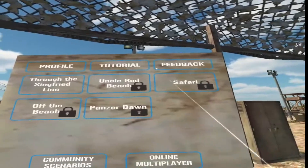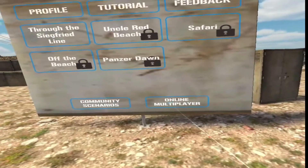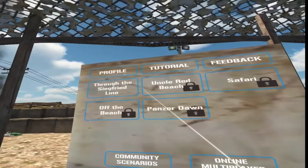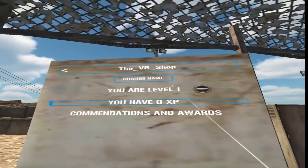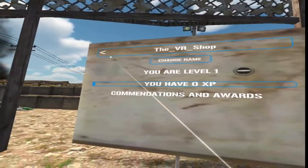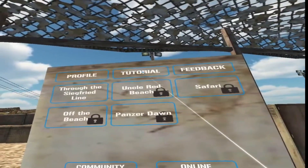We've got Profile, Tutorial, Feedback, Community Scenarios, and Online Multiplayer, which is pretty cool. If we click on Profile, you can change your name — I am level 0. We'll keep that name, and I've got no experience points. Boo.